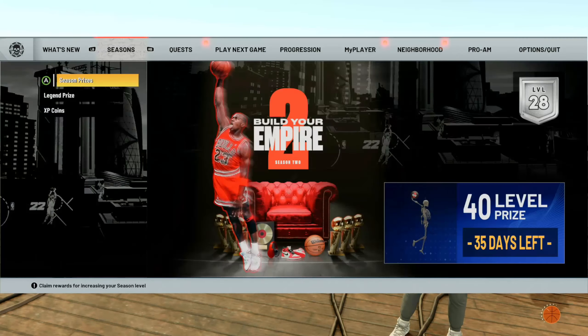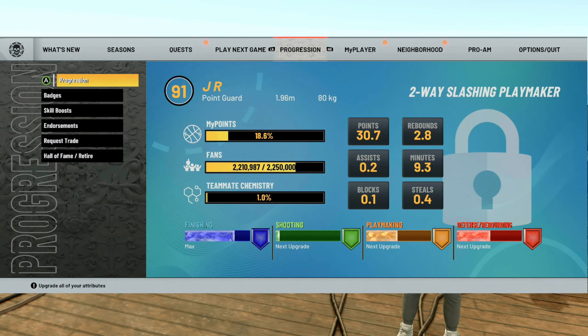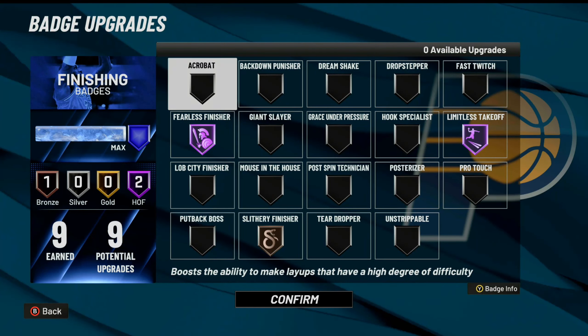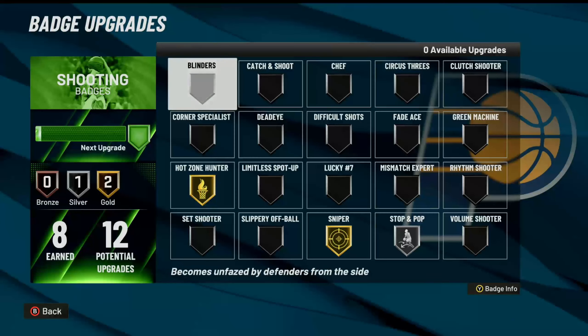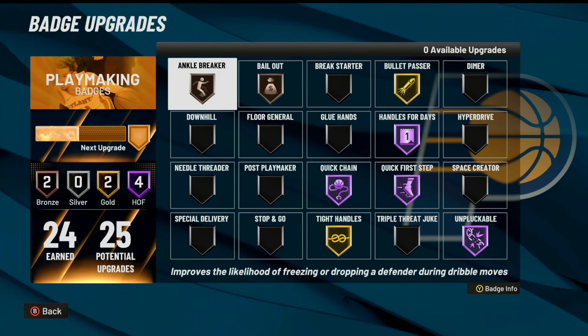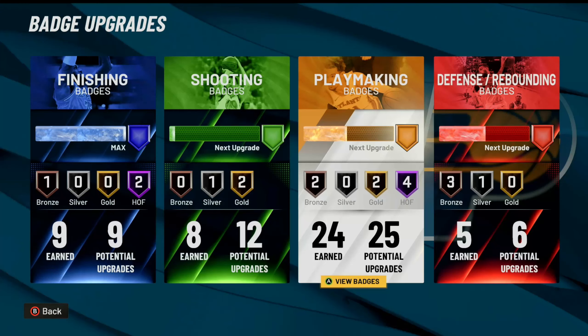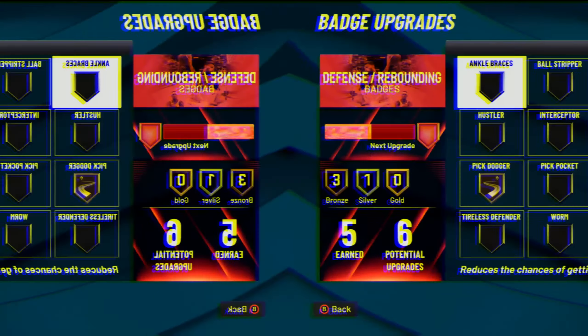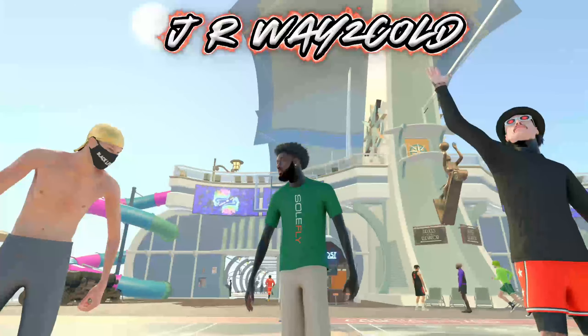You guys see I'm currently a 91 overall. As far as my badges go, we still got some work to do. This is what I'm rocking for my finishing, shooting, and I almost have all my playmaking. I still need one more defense badge. We almost got all the badges on this build maxed out, and once we hit 99 on this build it's going to make it even more OP.